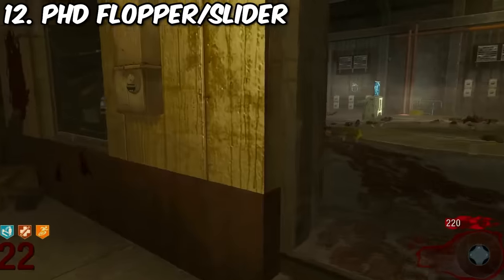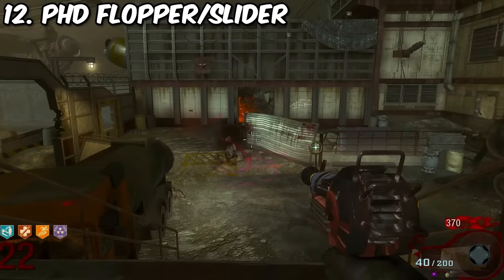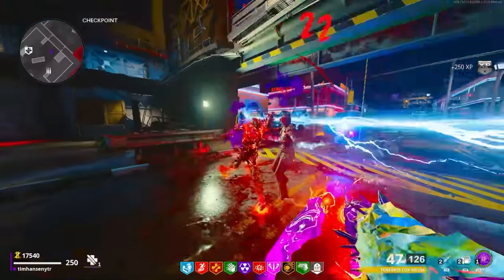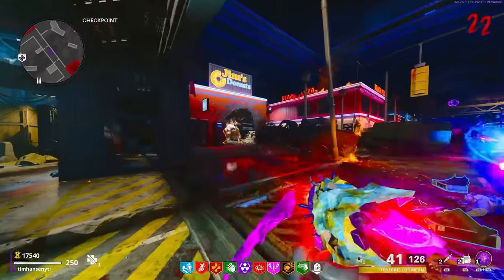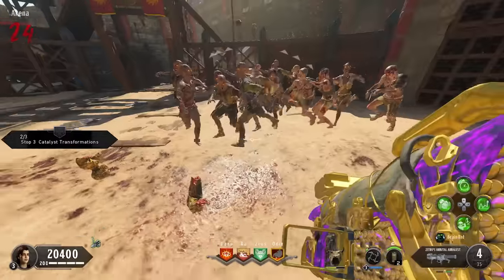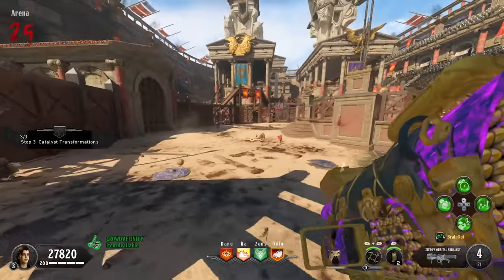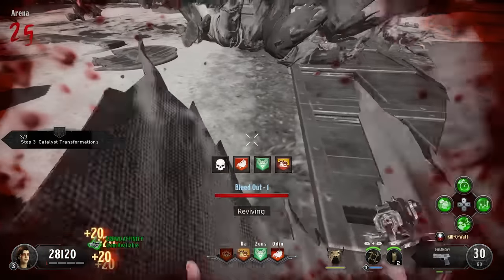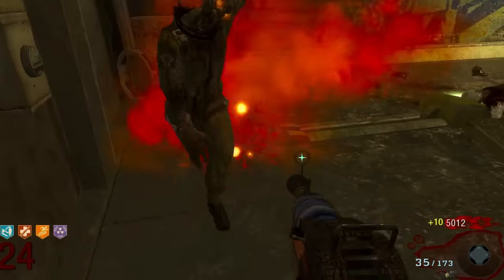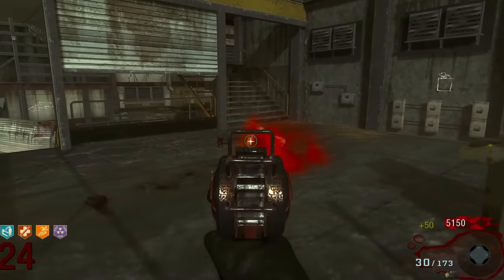Number 12 goes to the PhDs — Flopper and Slider. They are technically different but much of the same, negating fall and splash damage. With Flopper you flop, with Slider you slide. They are must-haves for some strategies, particularly revolving around explosive weapons — in Flopper's case, the Ray Gun, Scavenger, and Mustang and Sally; in Slider's case, the Helion Salvo, which is literally better than some wonder weapons. But their effectiveness isn't practical or widespread enough to justify placing them much higher, especially since all those explosive weapons crap out before round 40, and then you're left with wonder weapons and traps.